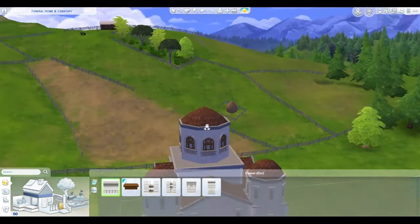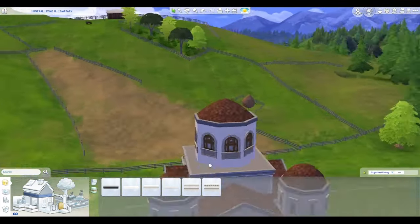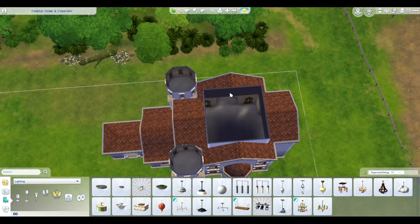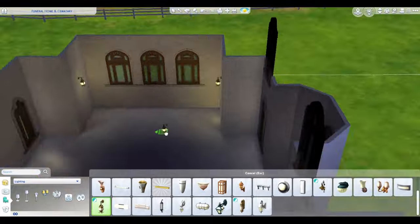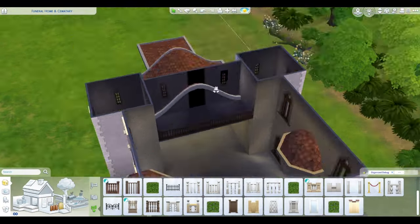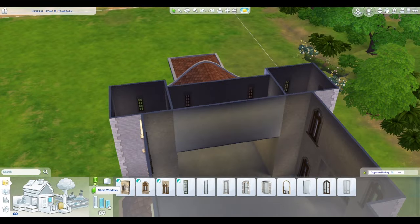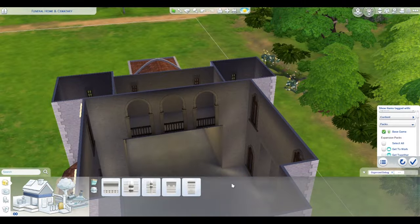That might be something you'll have to do if you want to use it as a cemetery lot. When you're facing from the front of the lot in, I took out one of the back doors and put it to the left of the office area. Just an idea of where you could place a bathroom, because the cemetery lots do require that. They also require a garbage can, so I had to add that in as well. Just a heads up if you decide you want to download that lot.